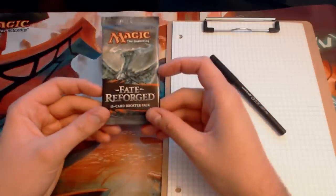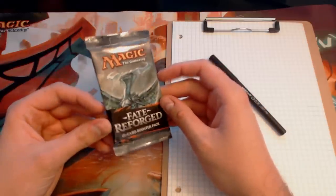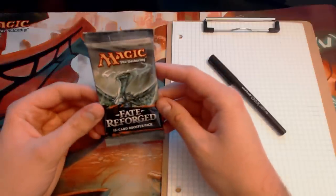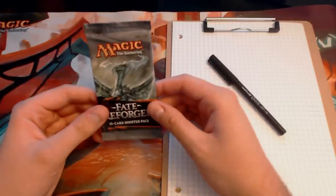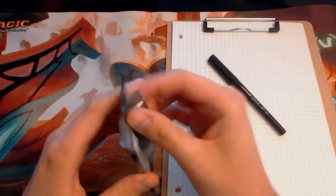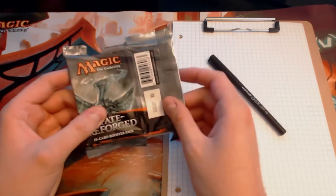I've got here a Fate Reforged pack — this is the most recent set. There's another set coming out fairly soon called Dragons of Tarkir, which will be the third set in this block. I'm going to go ahead and open her up. Everybody opens magic cards differently — I do the open-it-like-that, flip-it-over method.